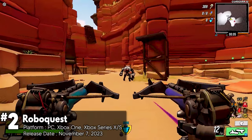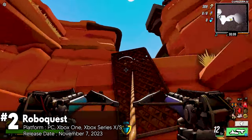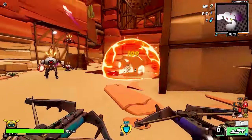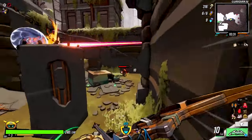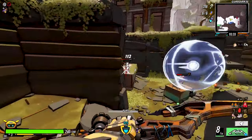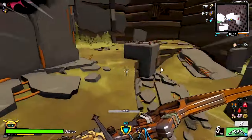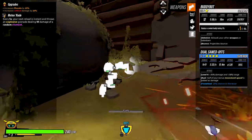RoboQuest is a fast-paced roguelike FPS set in a vibrant, dystopian future where you control various robots navigating through different biomes. You play as one of five robots, and your operator directs you to destroy enemy robots and turrets across different biomes. The enemy robots drop various powerful weapons, health packs, power cores, and wrenches, which you can trade for upgrades after each playthrough.